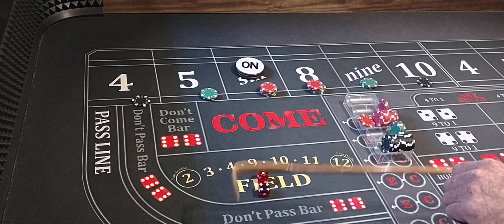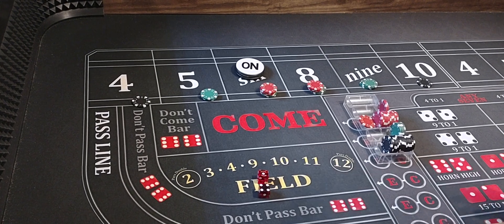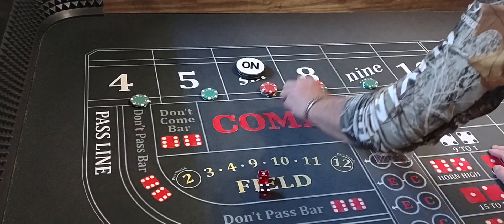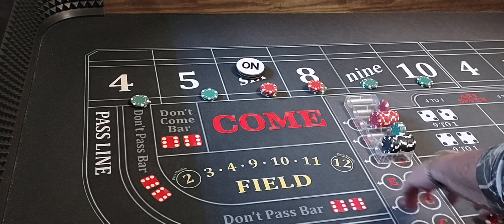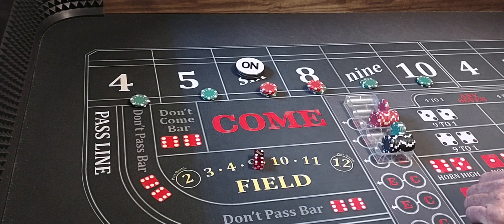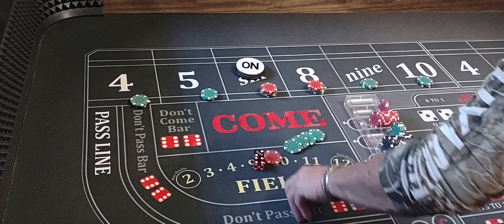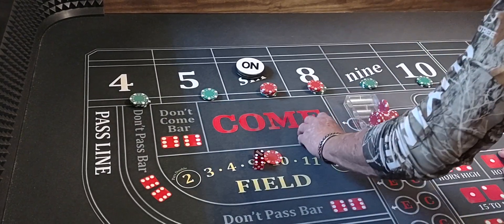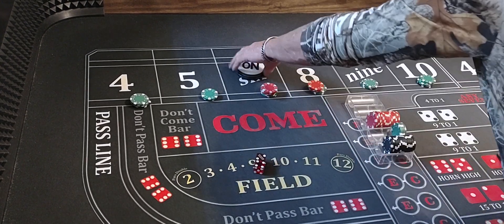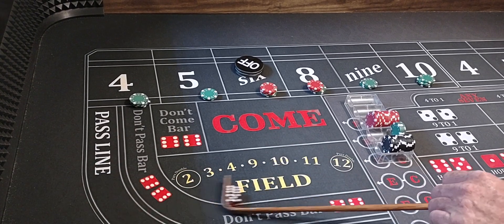4-1-5, that's going to pay $75. We'll press the 4 and the 10, $50 each. Here we go. 4-2-6, we hit the point, that'll pay. We'll press the 4 and 10, $50 each. Coming out again. 6-5-U, frontline $100.